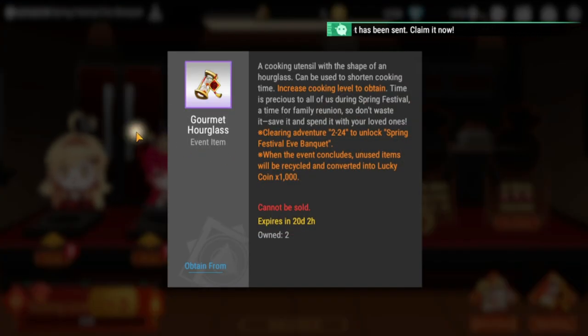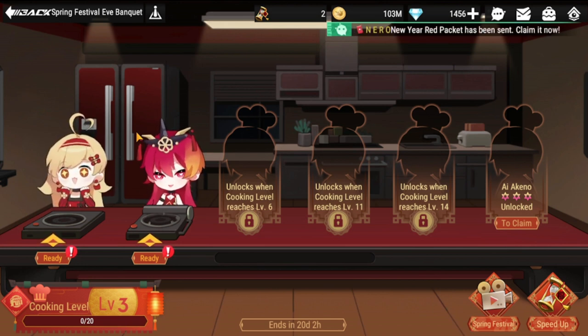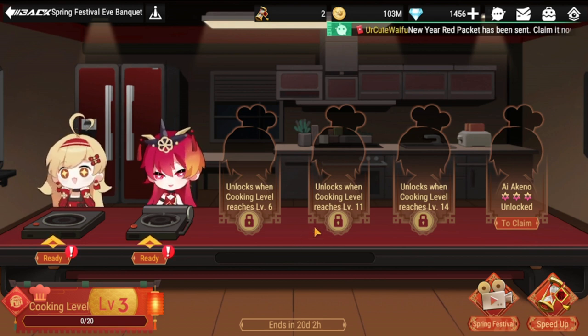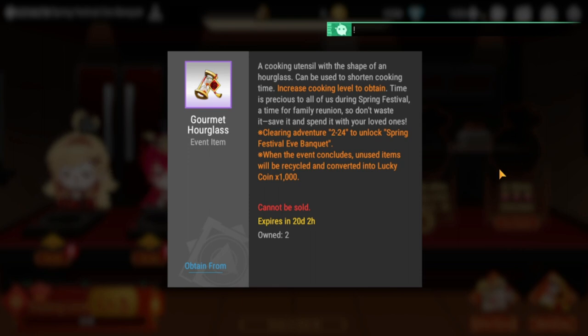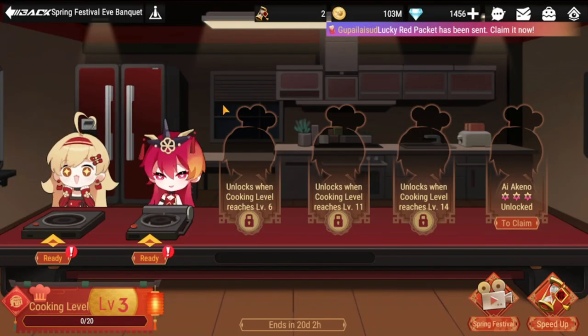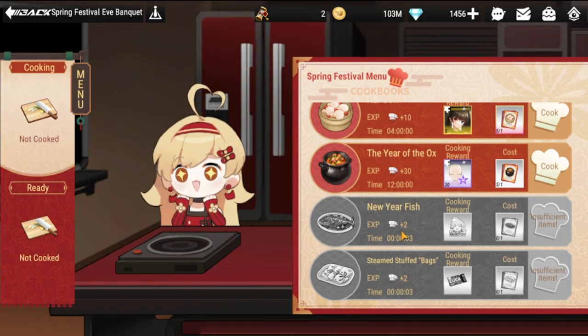There's a Gourmet Hourglass here — don't use it yet. Wait until you have the longest cooking items on your stove, and especially if you just need a few more points to reach level 11 or level 14. Don't use the hourglass on quick cooking times like four hours, 10 minutes, or anything shorter than that.